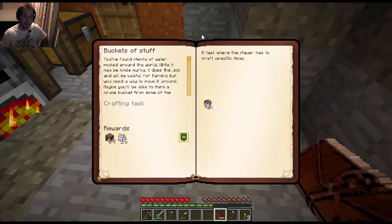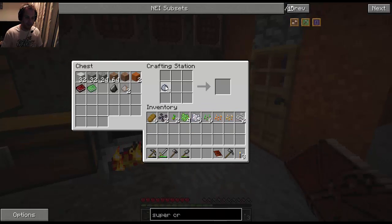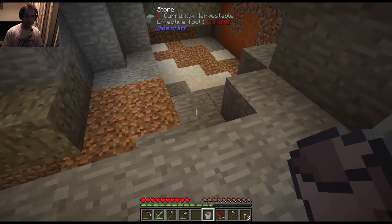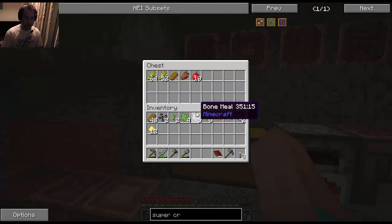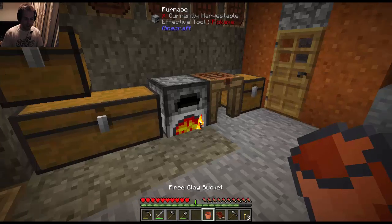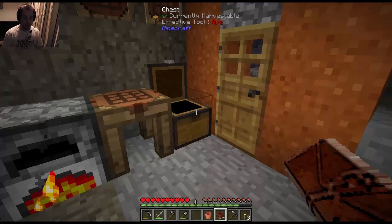We should have opened some more quests. 'Buckets' — you've found plenty of water around the world, it does the job and will be useful for farming, but you need a way to move it. You can form a crude bucket from some clay pulled with the dead grass. We make an unfired clay bucket from the clay — you can't use it as-is, you have to fire it in a furnace. That gives us a fired clay bucket. We also get some dirt and bone meal as rewards.